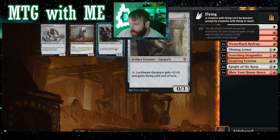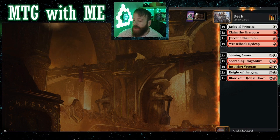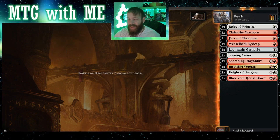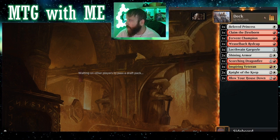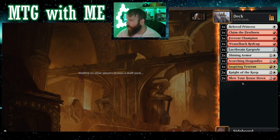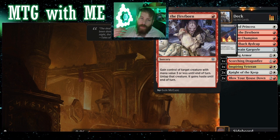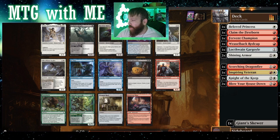Oh, gargoyle here — plus two, it's a one-drop that you can give flying. It costs four mana for that ability but still. Blow Your House Down again — what! All right, so we've got one more spot for a non-creature spell. It's not a creature but I think that's the artifact. We have claim the firstborn — all our non-creature spells are filled unless we find something better, but we should focus on getting the creatures we need.